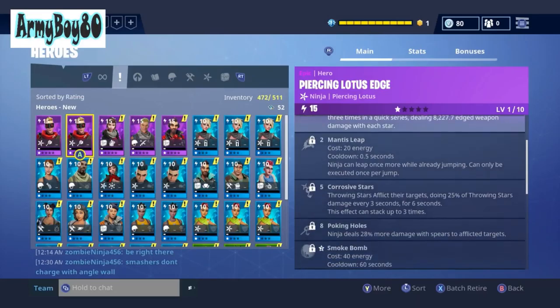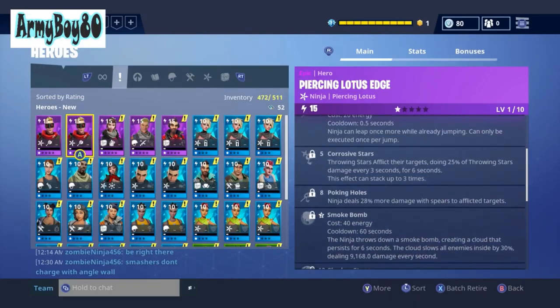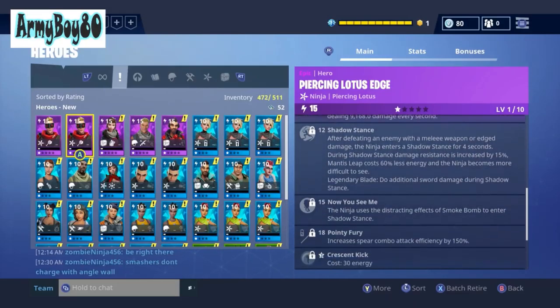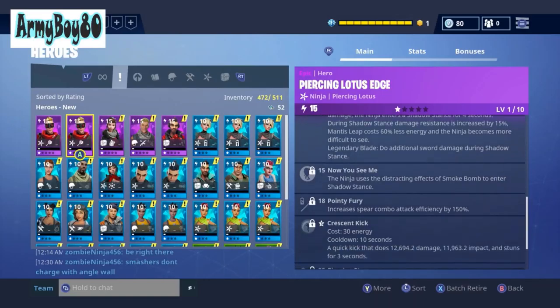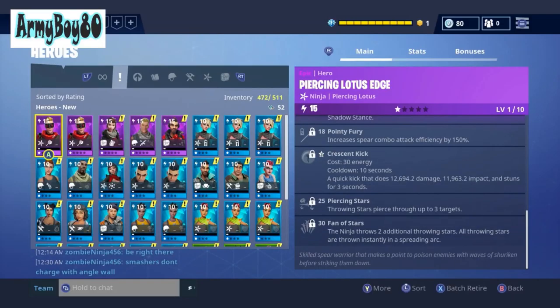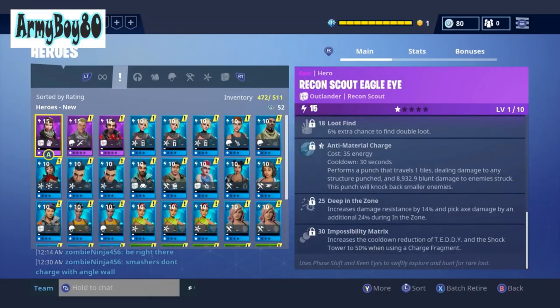This is the ninja — I'll favorite her so I know I won't get rid of her. Ninja does 28 print — okay, stairs. I love ninjas with the shadow stance. You don't realize it until you don't use one with it, and it's just not good when you're used to using somebody with it.